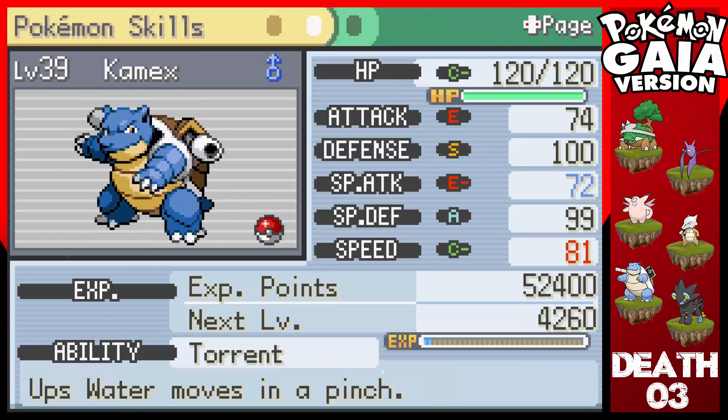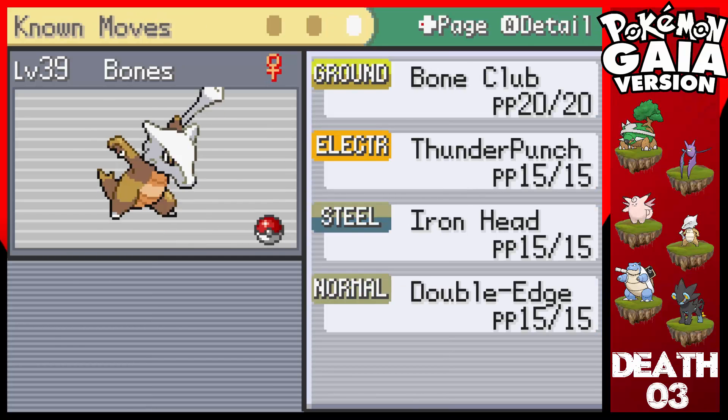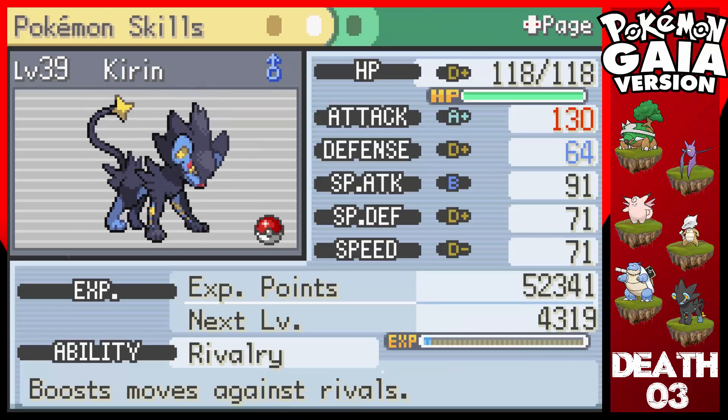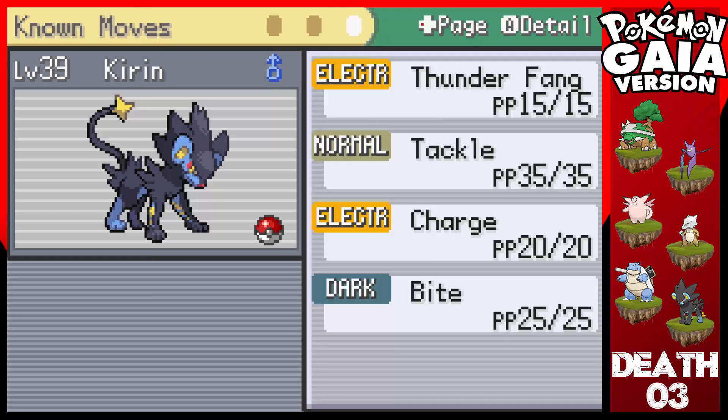Comics the Blastoise has amazing defense and actually good speed too, and is mainly physical. Moves: Bite, Surf, Aqua Tail, and Waterfall. Bones the Marowak has great defenses too and 76 physical attack — a bit lower. Moves: Bone Club, Thunder Punch, Iron Head, and Double Edge. And finally, last but not least, Kirin the Luxray has 130 attack and 71 speed, but he's holding the Choice Scarf so he's gonna outspeed everything. I hope.